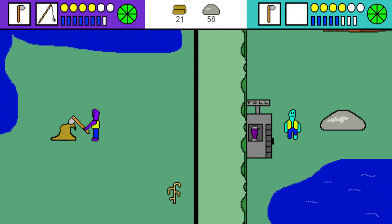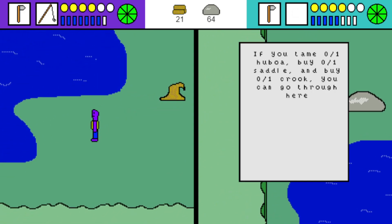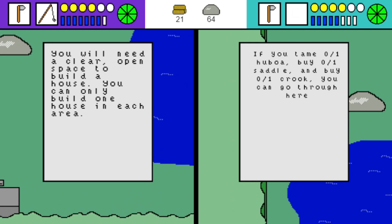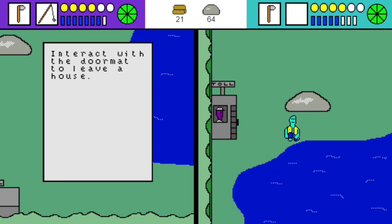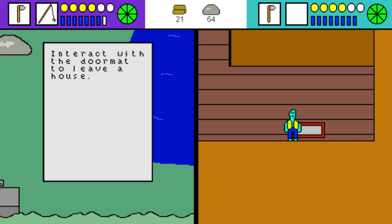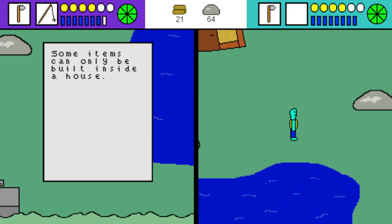The final toll booth says: if you tame one huboa, buy one saddle, and buy one crook, you can go west. Interact with the doormat to leave the house because you can't see the door once you enter — all you see is the doormat. Some items can only be built inside a house.